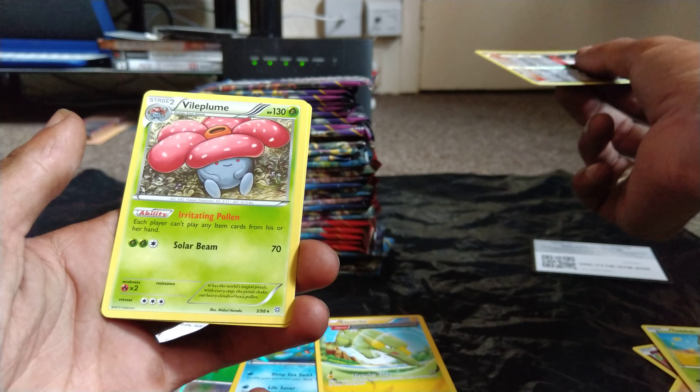Cottonee, Quagsire, Golurk. Funny thing is, Golurk is quite hard to obtain in Ultra Sun, Ultra Moon, Sun and Moon. I miss those games.